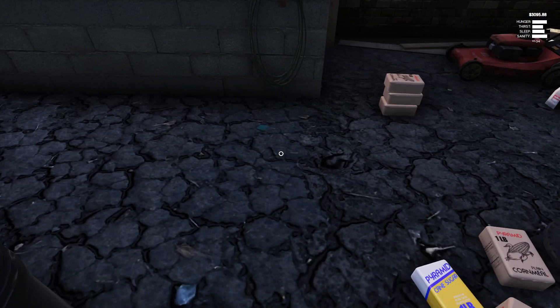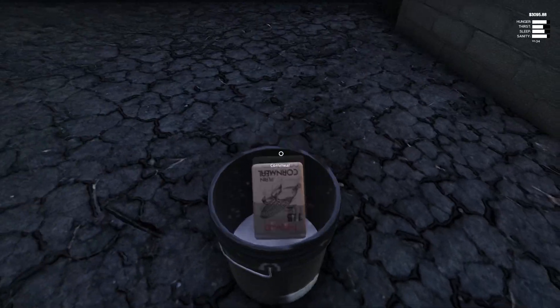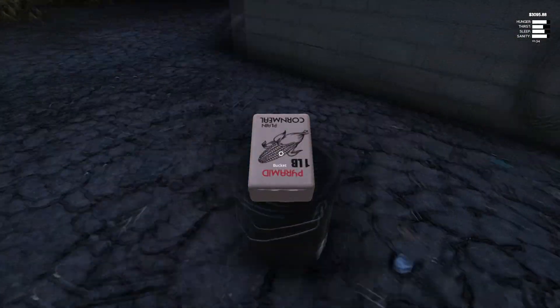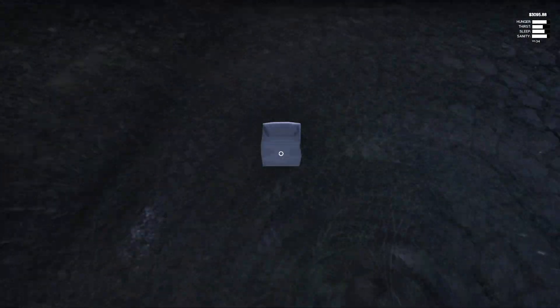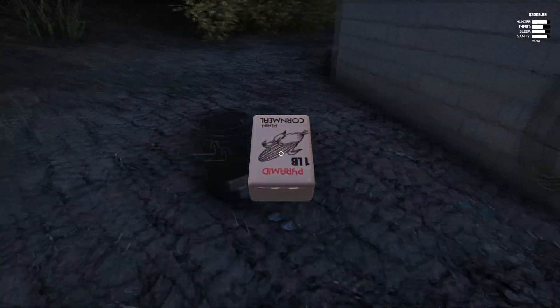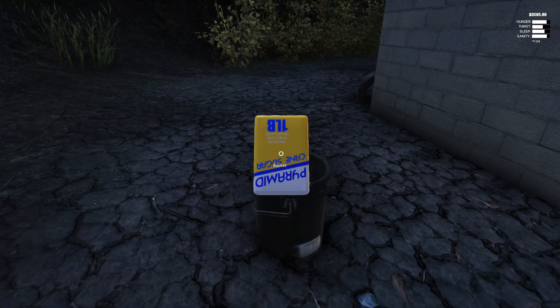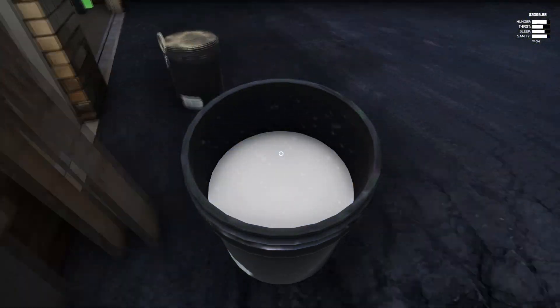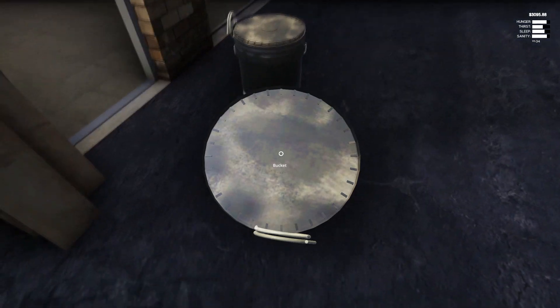That was a bad batch. So let's go with what the game says: eight cornmeal, two sugar, one yeast. So that is one, two, three, four, five, six - one yeast - seven, eight, and two sugar. There we go, and that is the second bucket done. Of course everything is everywhere because everything has to explode.